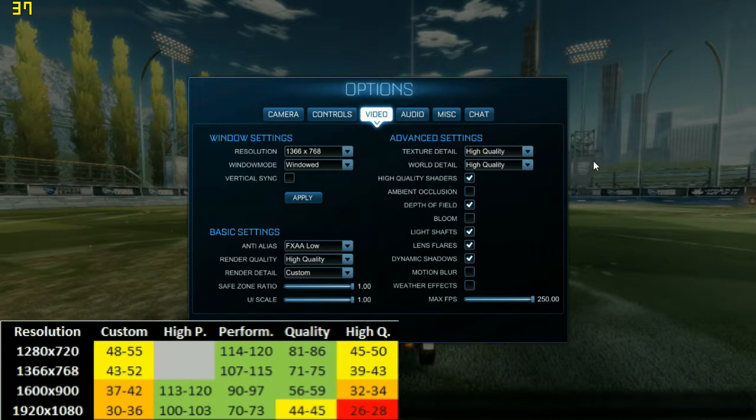On the top left you see the FPS and on the bottom left you can see the table that I've created for this. This is the custom setting. You can see that I have lowered AA from MLAA, which is the highest quality, to FXAA. I have turned off ambient occlusion, bloom, motion blur, and weather effects. Otherwise this is a high quality setting.